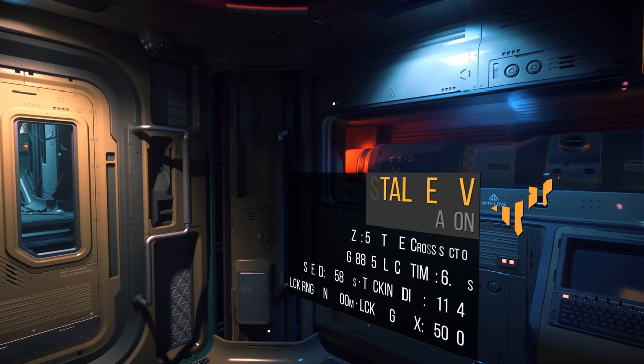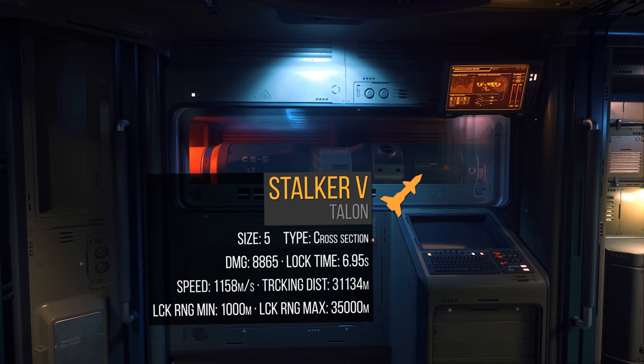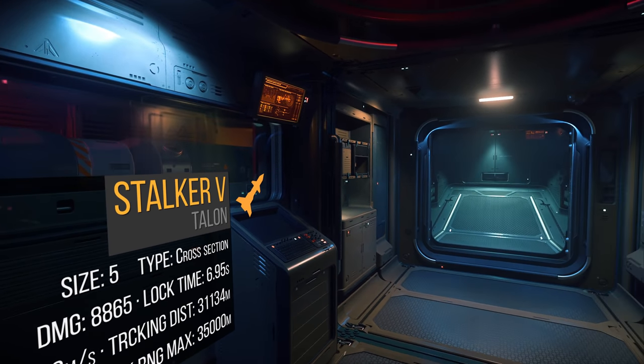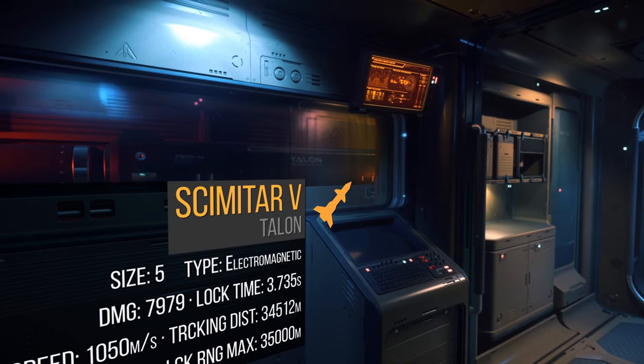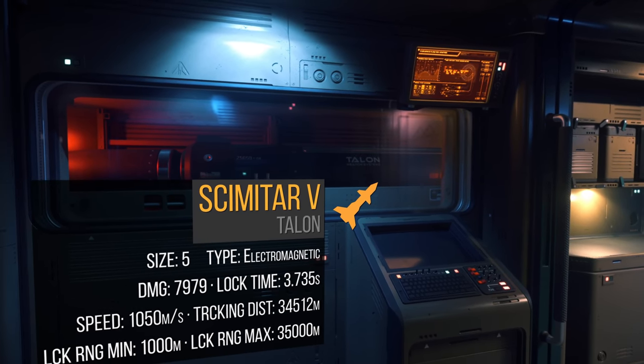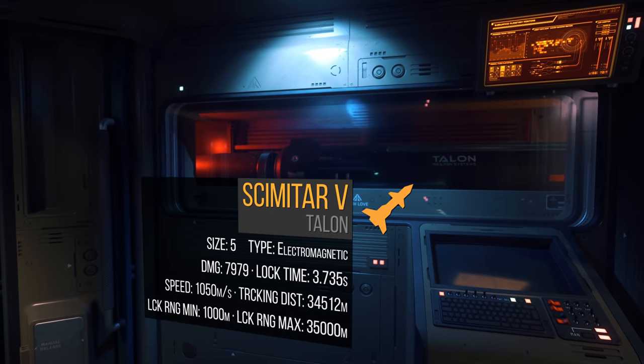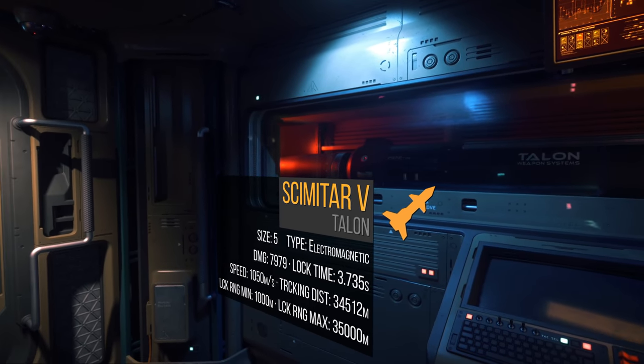And lastly, the torpedoes. The Harbinger comes stocked with three Stalker 5s. One Stalker 5 does around 8900 damage, has a 7 second lock time, and a 31,000 meter tracking distance. Lock time is king, so I'm going to go with Scimitar 5s. One Scimitar 5 does around 8000 damage, has a 3.7 second lock time, and a 35,000 meter tracking distance. These do a little less damage, but I'd rather have slightly less than the possibility of nothing at all if I can't get my load off in time. The idea is to throw one of these, then head in to finish off the target before the missile even hits.